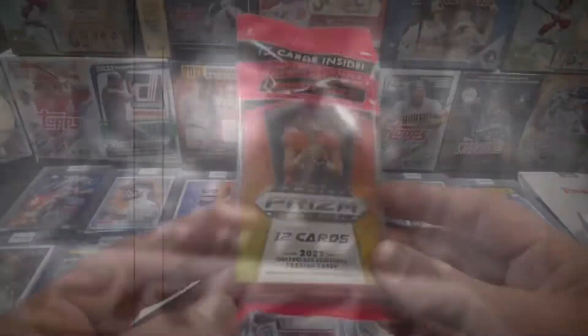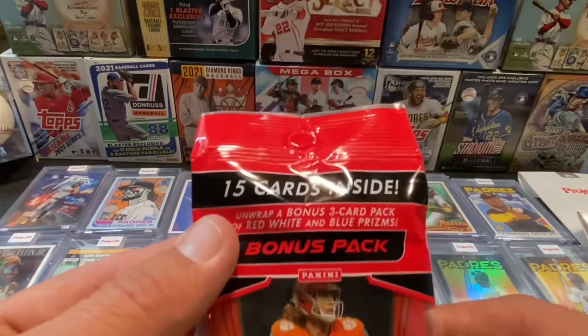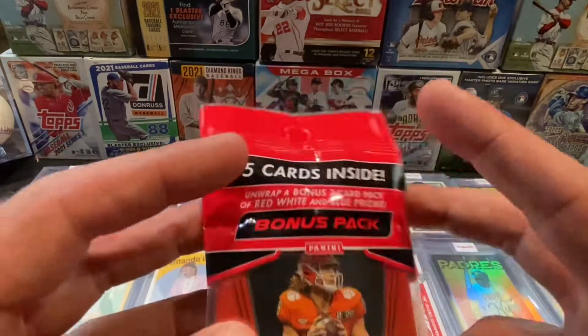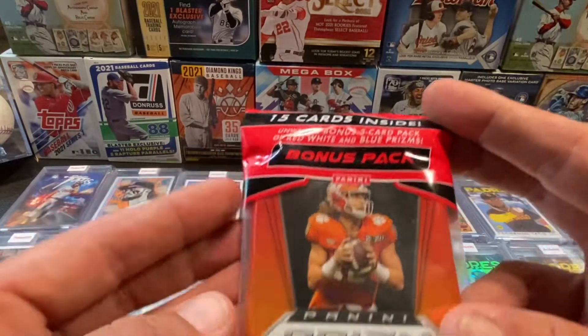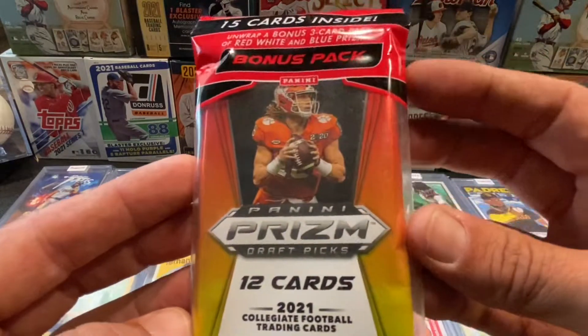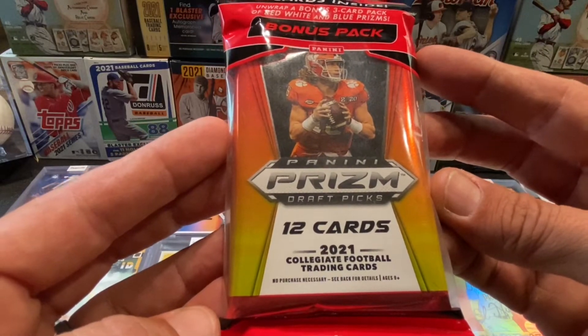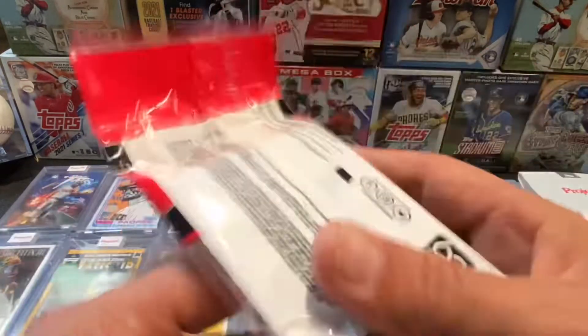I'm going to rip this right now. Let's see what's in it. This one right here says there's 15 cards inside. Unwrap a bonus three-card pack of red, white, and blue Prisms. We got Trevor Lawrence there on the front. 2021 Collegiate Football Trading Cards — this is the Prism Draft Picks.